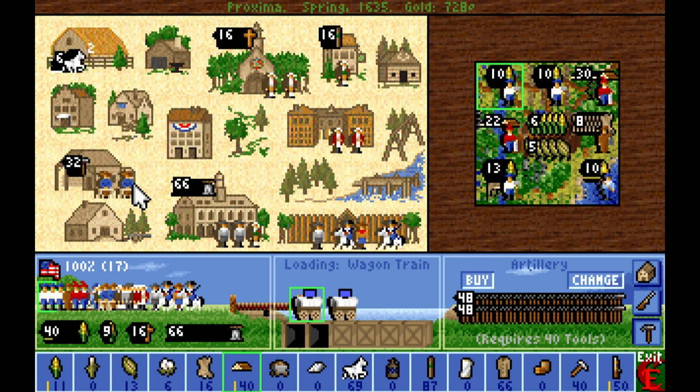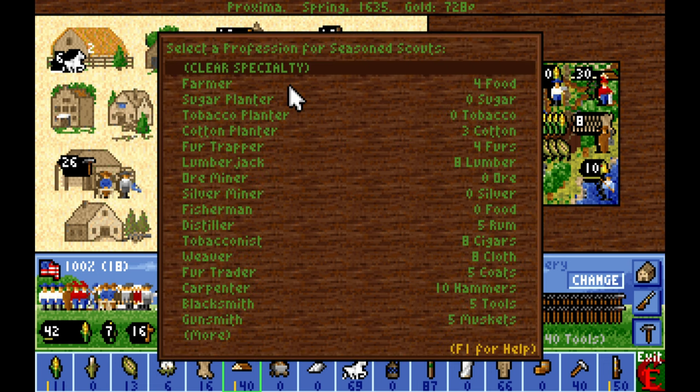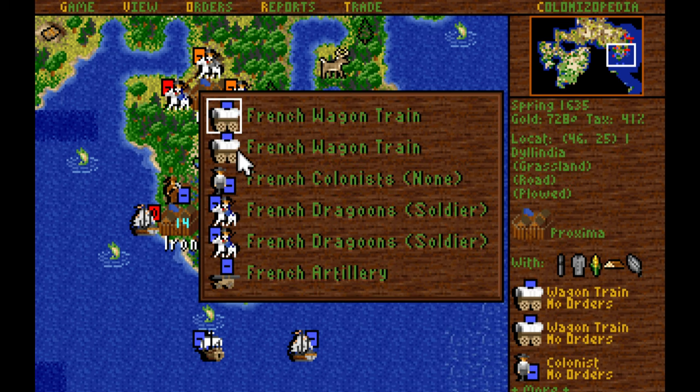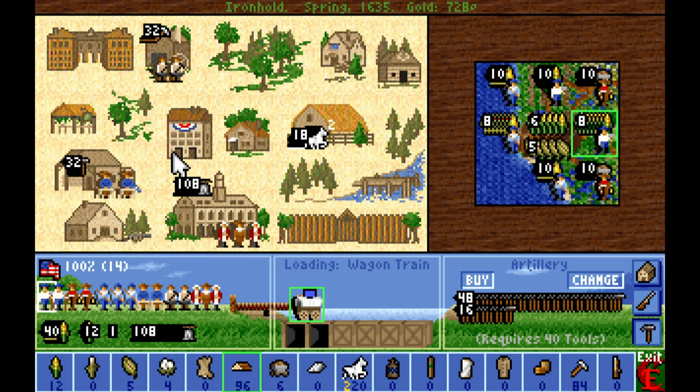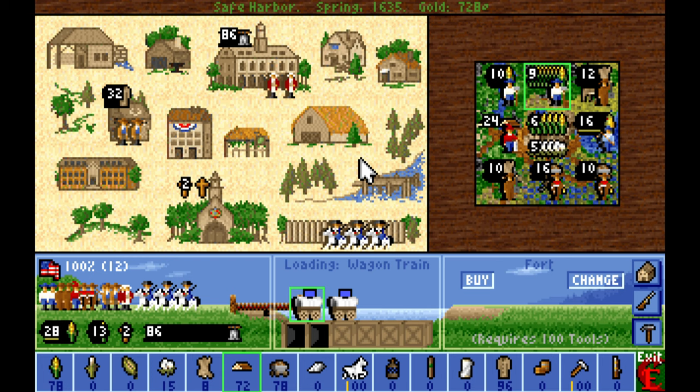We need more carpenters, so I'm going to pull a carpenter from the lumber mill in Proxima and assign a free colonist to the lumber mill instead. That captured seasoned scout is now a free colonist and is probably going to go over to Ironhold and get training as a carpenter. I need more carpenters — at least two per city, if not potentially three, as well as carpenters for the other colonies we lay down.